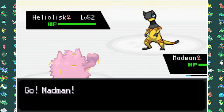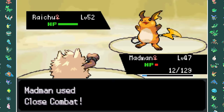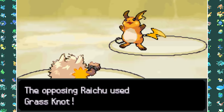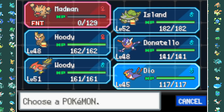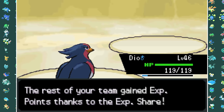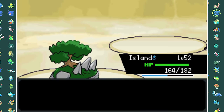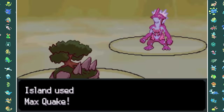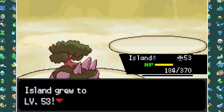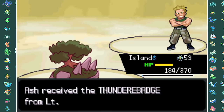Lieutenant Surge starts off with Heliolisk, which Volt Switches into Raichu. I hit Raichu with two Close Combats before it takes me down with a Grass Knot. I switch in Swellow to take out Raichu with a Quick Attack. Heliolisk comes back in, so I go into Torterra and Earthquake it down. He then goes into Toxtricity which goes down to a Max Quake, and Ampharos goes down the same way. Just like that we have our third Gym Badge.